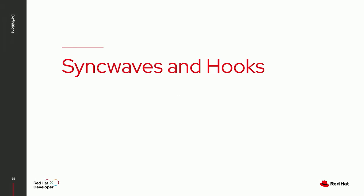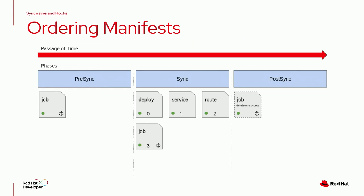You can define the order in which you want to run manifests — for example, deploy a database first, then apply SQL scripts. This is done with Syncwaves and hooks. You assign numbers (0, 1, 2, 3) to define the order, and Argo CD runs them as specified. You can also define pre-sync hooks that run before synchronization starts, and post-sync hooks — for example, a Kubernetes job that tests your application has been deployed correctly.